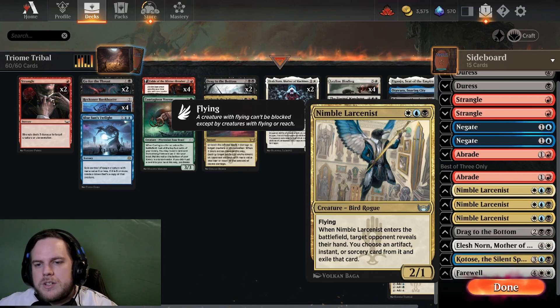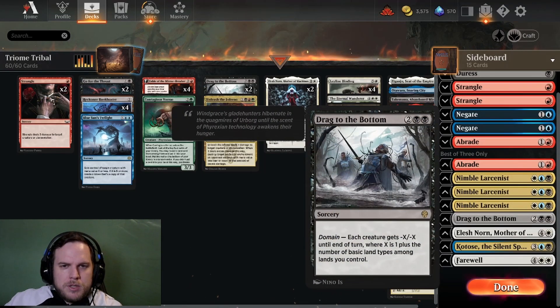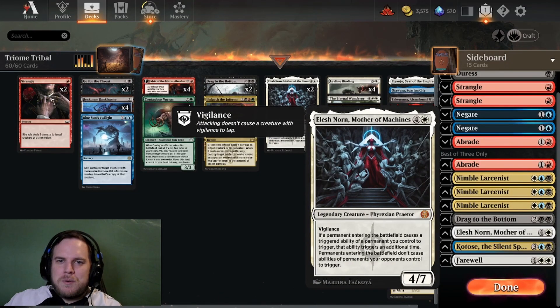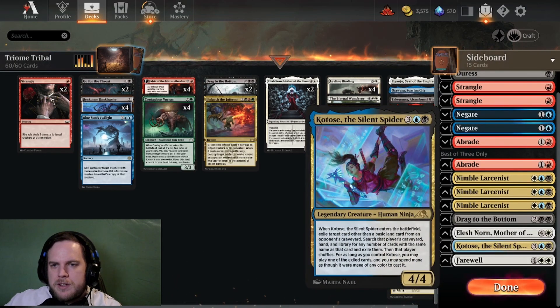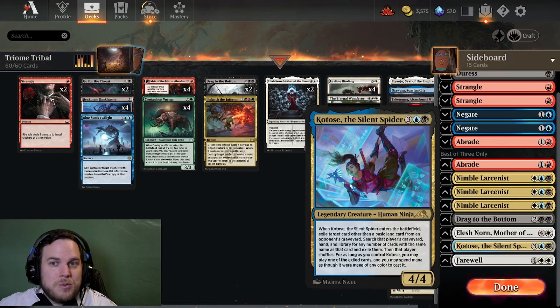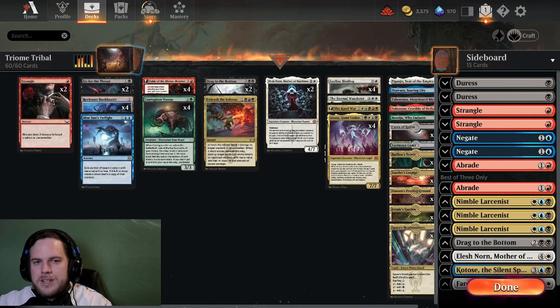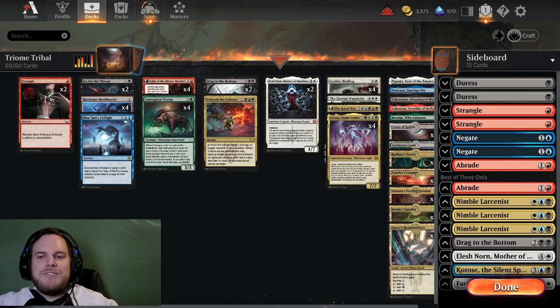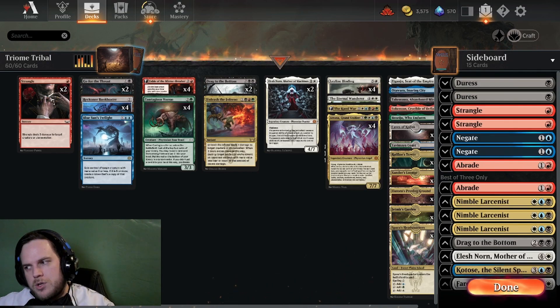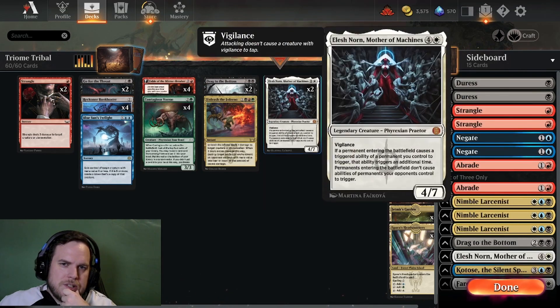We have Abrade to destroy artifacts or as extra removal. Nimble Larcenist feels really good right now because there are a lot of greedy decks — it's a three-mana 1-for-1 where when it enters the battlefield, the target opponent reveals their hand and you choose an artifact, instant, or sorcery card and exile it. Drag to the Bottom again if we need it. An extra Elesh Norn because in the mirror this card is just way too good and basically shuts off the opponent's deck. Kotose, the Silent Spider against any deck that really needs a certain card. Farewell if you need more wipe potential. You can build this deck in so many ways — this is the classic 5-color Atraxa deck, with Elesh Norn added for the current meta.